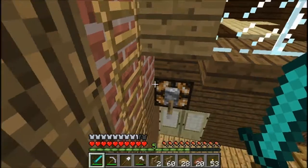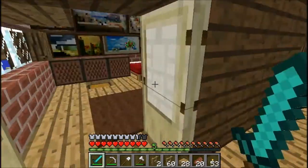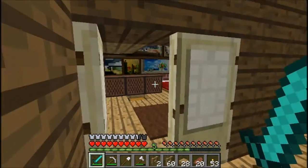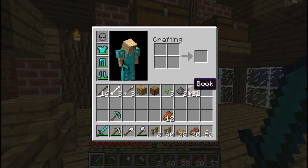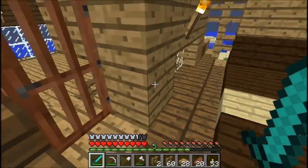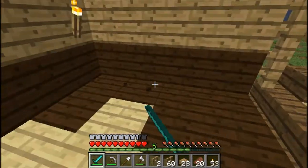Hey, what's going on guys, it's BlackRudgeVideos here. Today I'm doing episode 8 of my YouTube survival series and I'm going to be doing a ton of enchanting stuff. First thing: I did get the books, which should probably be enough. I'm going to have the enchanting table right here with books all the way around it.